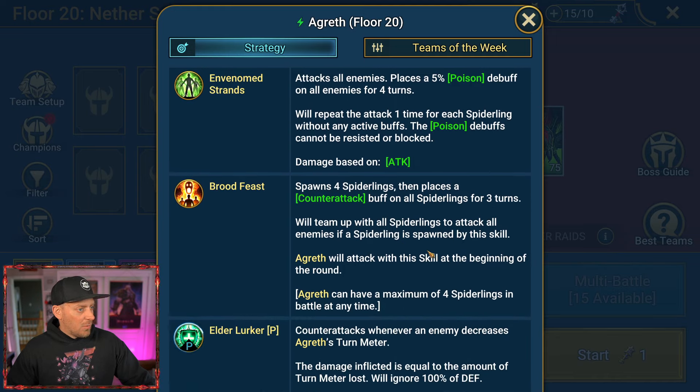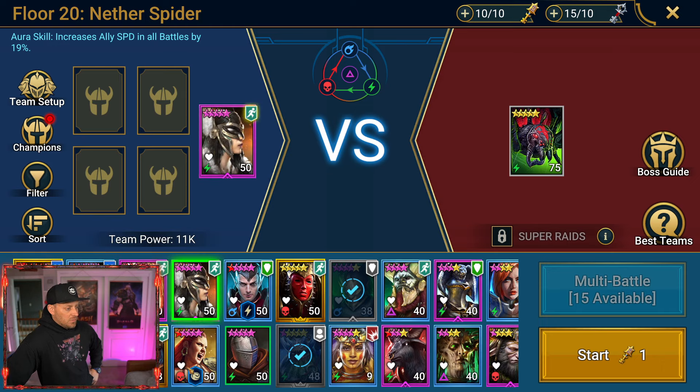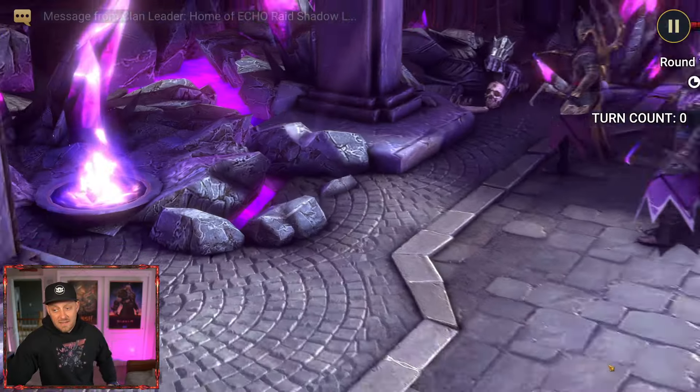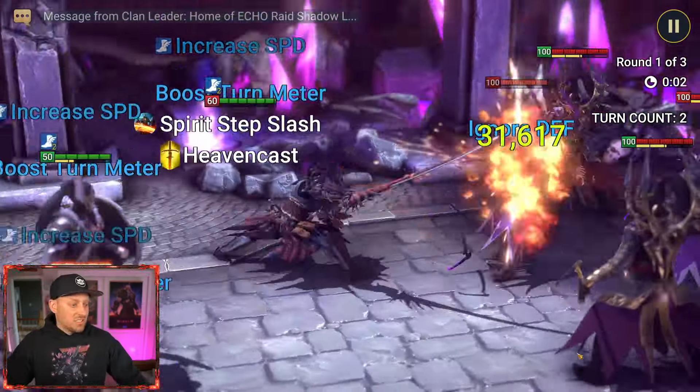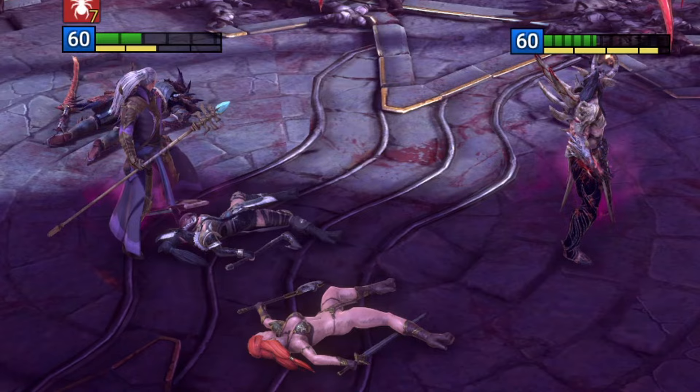Attacks all enemies, places poison. So this is that spitting spider, right? We have High Katoon leading the charge, then we have Tyrant, Kale — that is the setup. Can we win it though? That is the question. We have not done well. We've been stuck on this one for a while — full transparency. Look, we're not going to get anywhere near a victory here.